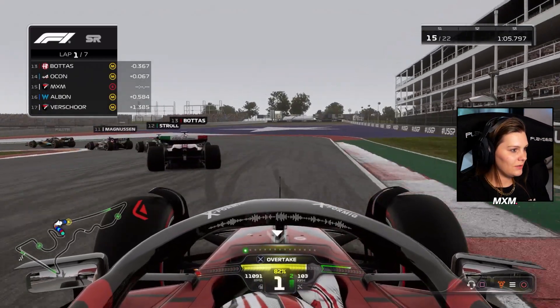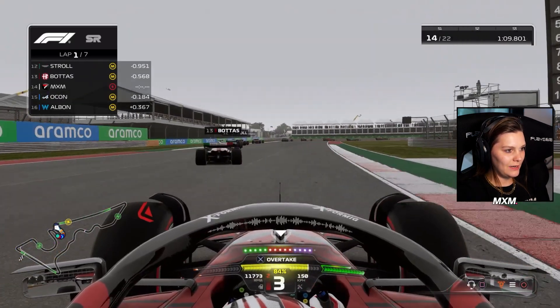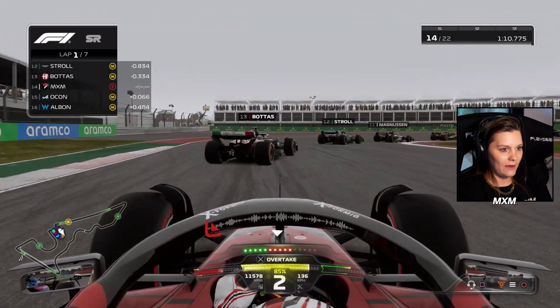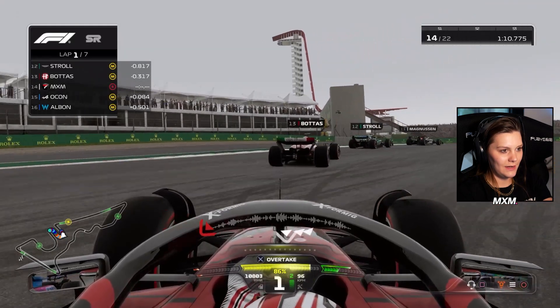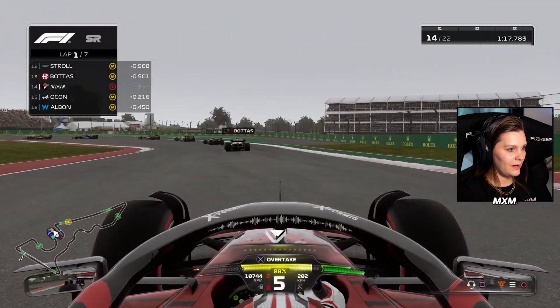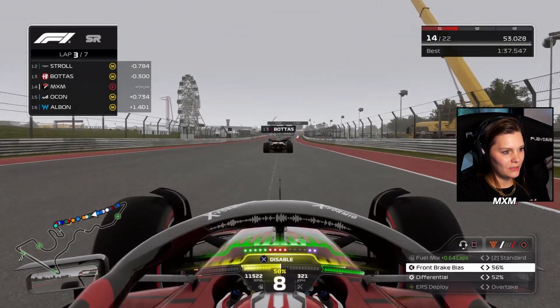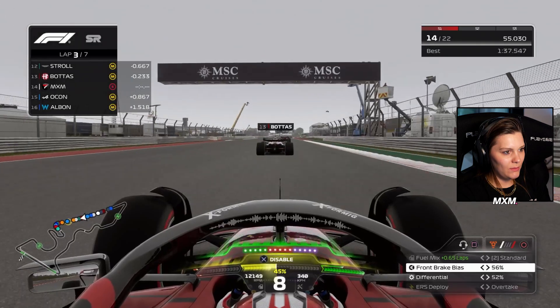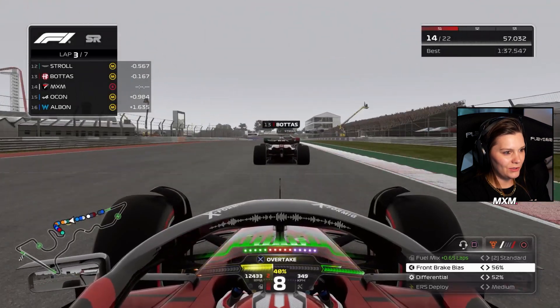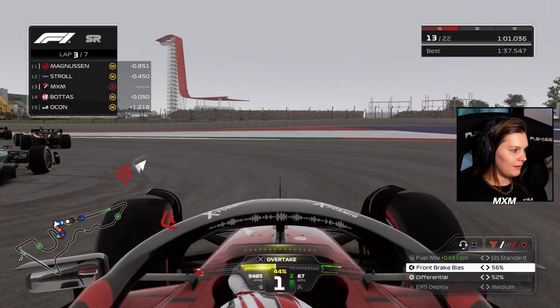Ocon has the inside line, but we have the race line. Now we have the inside — let's get him here. Following Bottas closely behind. Now with DRS on the straight, we should be able to get Bottas.